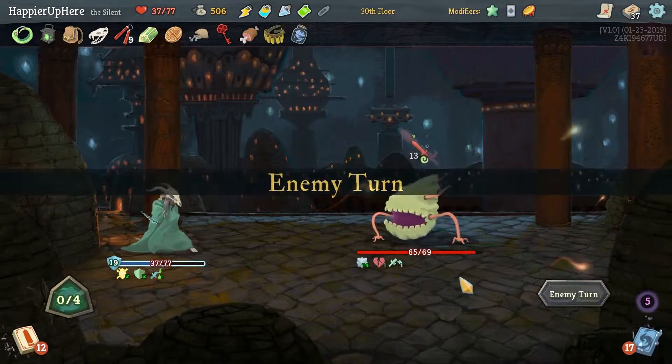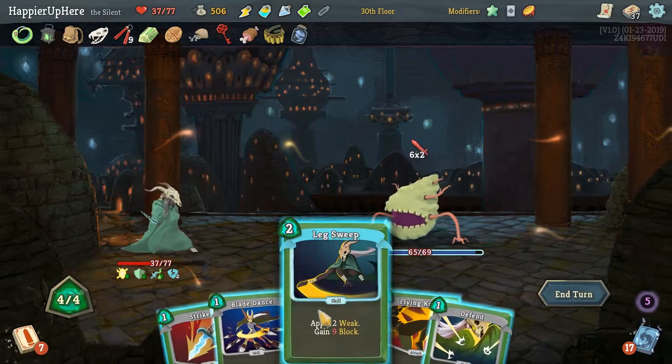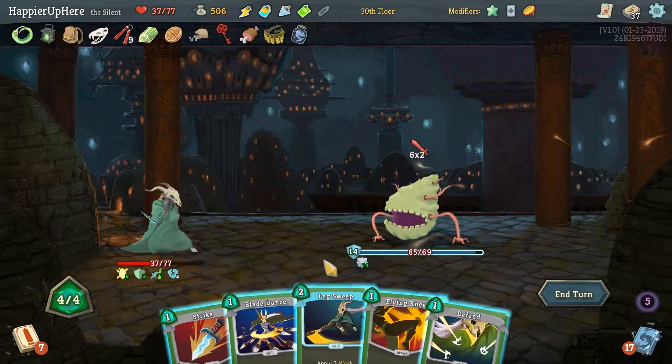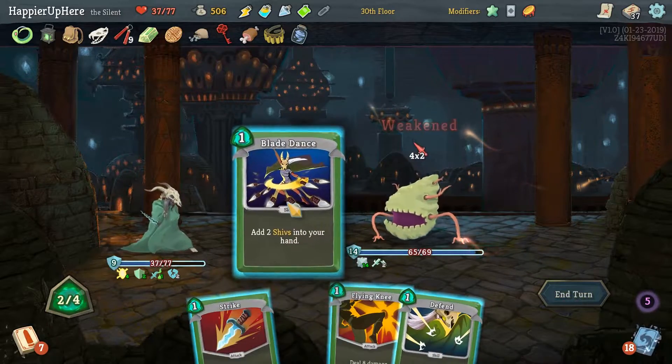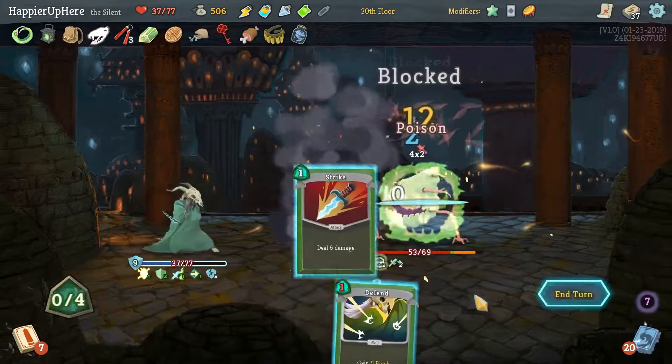Incoming damage — Leg Sweep would allow us to perfect here, or at least not take damage. We're not already perfecting anyway. And we can trigger Panache as well.